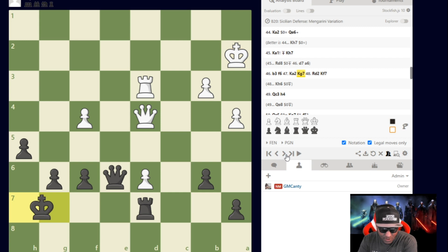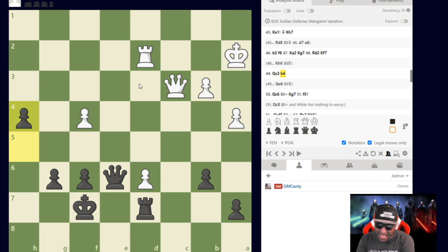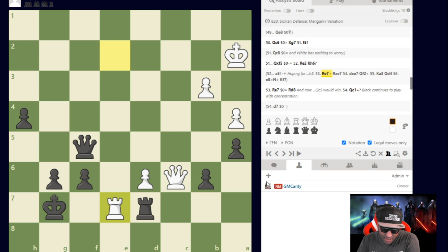King a1, queen e6 — trying to get the queens off. He takes on f4, king g7 to grab space and push the h-pawn later. Queen d2, then h5. Queen c3 — I'd probably play queen f6, but he plays king h7, just trying to trade queens. It's a three-versus-one advantage — all black needs to do is trade queens. Then f5 happens — that's a blunder. Queen takes f5 and white is in trouble. The engine says a5 was best, but that's a puzzling engine move.